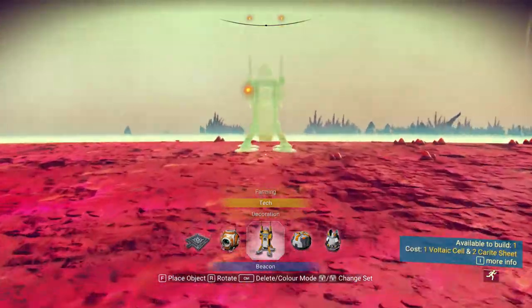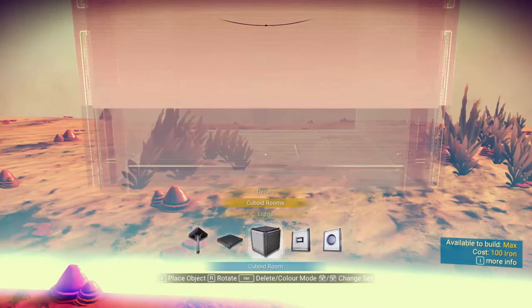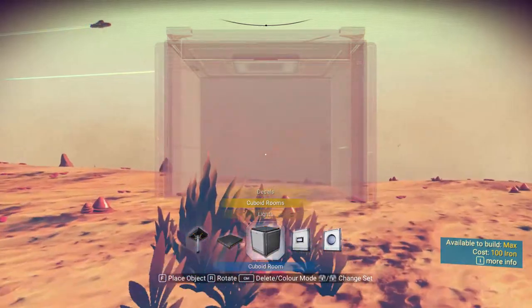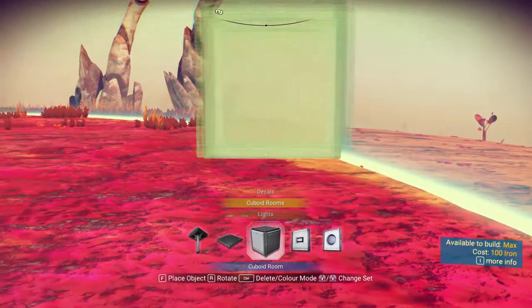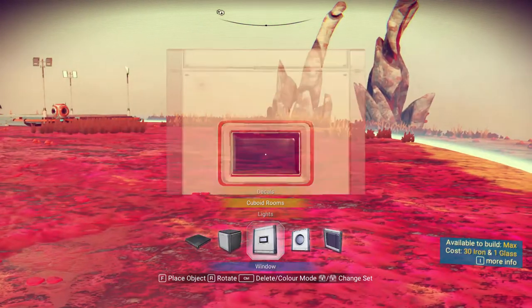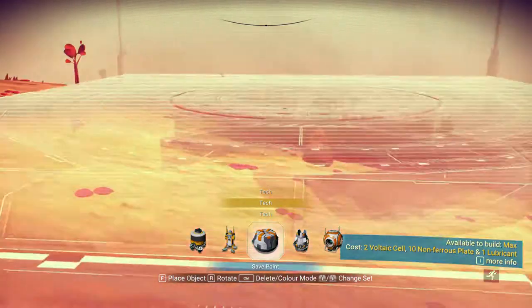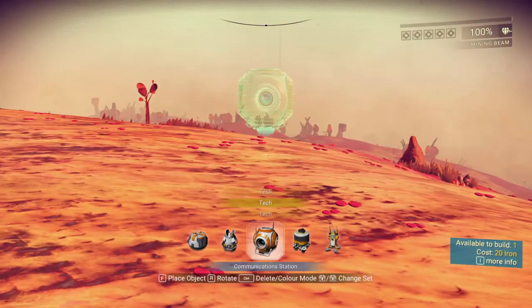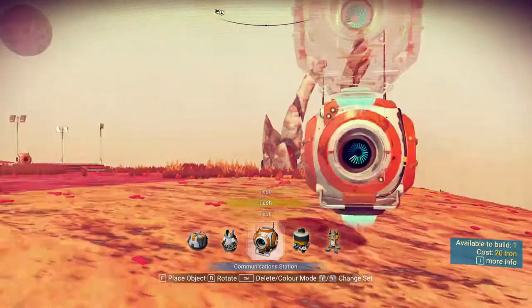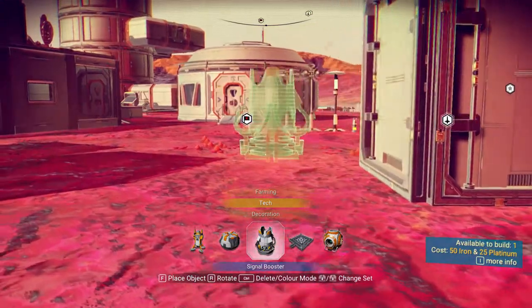You can see the highlighted area out there for the pre-determined area. All the technology stuff you can go ahead and put outside pretty much anywhere, but the actual building stuff you cannot put out there. For example, if I want to put a launch pad out in the wild, it won't let me because it's outside the base range. But if I want to put one of these communicator things out there, it will let me.